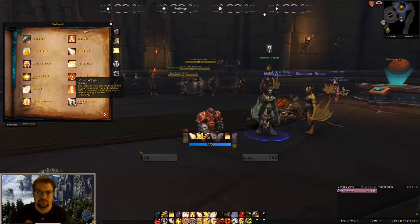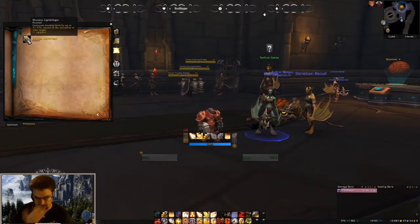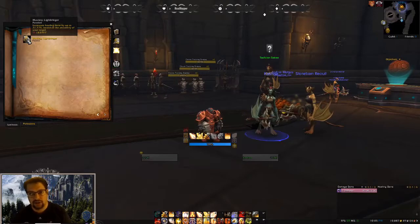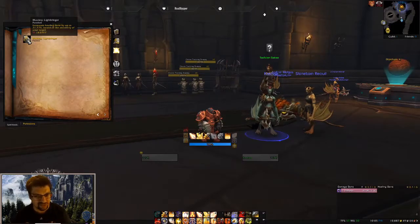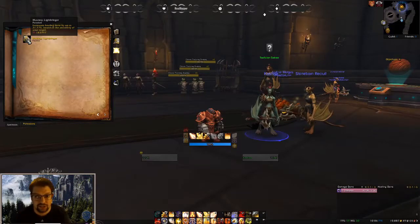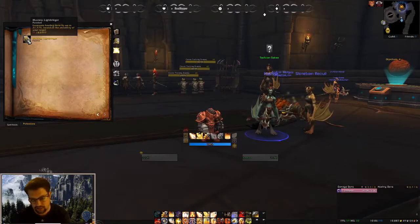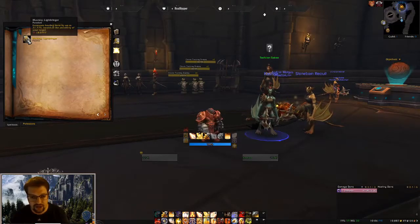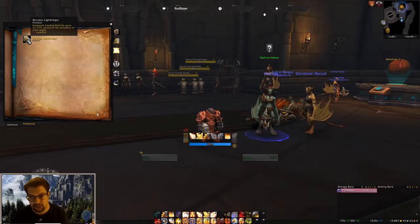We'll talk about the two play styles a bit later. The other important passive is Mastery: Lightbringer — your healing done is increased by up to a certain percentage based on your Mastery amount and your proximity to your target. The closer you are to your target, the more healing you'll do, which solidifies you as someone who's going to be in the middle of it all. You could be right next to your tank, or you can be back in the ranged area healing individual mechanics. For the most part you're going to be in the mix with your melee and tank, since in Mythic Plus and raid you're mostly healing your tank — that's where Mastery gets the most benefit.